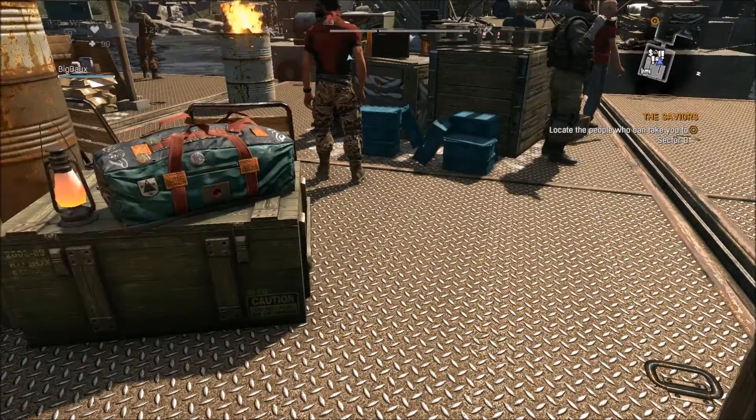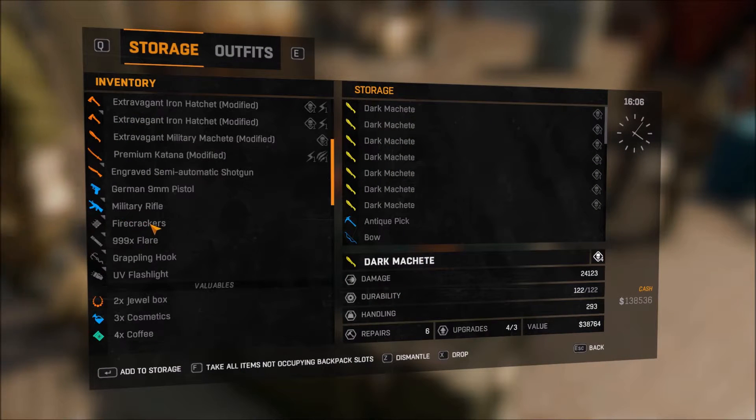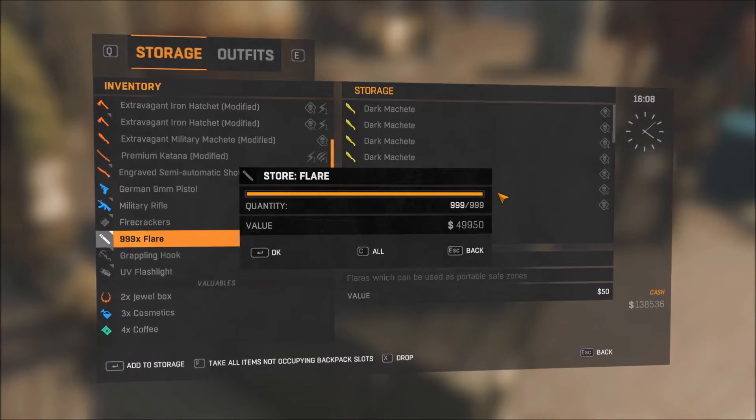I'm going to show how to duplicate items. What you want to do is go to your player stash like this, and pick something that you have a whole bunch of — I have 999 flares here. So I'm going to store all my flares, except what I'm going to do is...